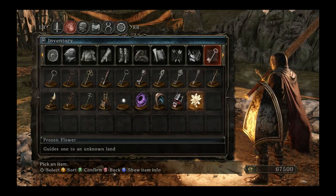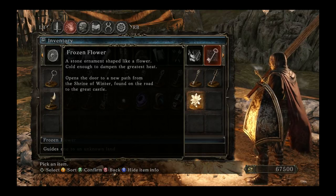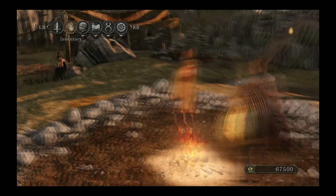And it was this Frozen Flower — guides one to an unknown land. And if we look at the item info: Frozen Flower, a stone ornament shaped like a flower, cold enough to dampen the greatest heat. Opens the door to a new path from the Shrine of Winter, found on the road to the great castle. So we just go to the Shrine of Winter then. Interesting.